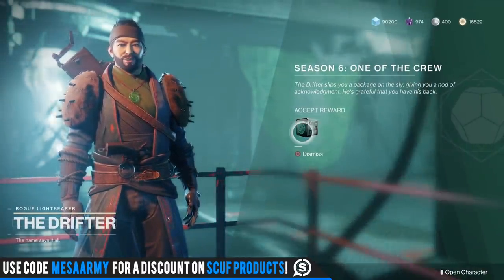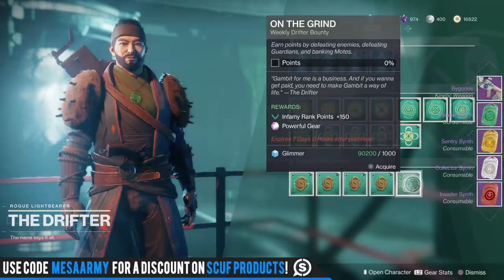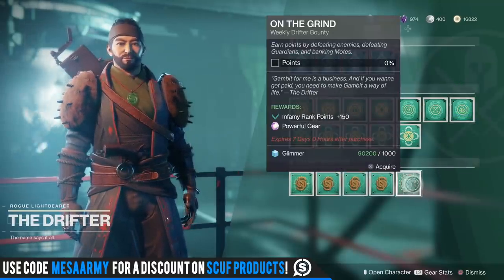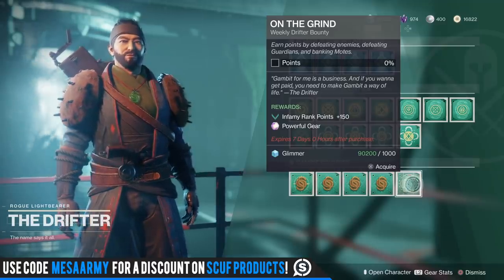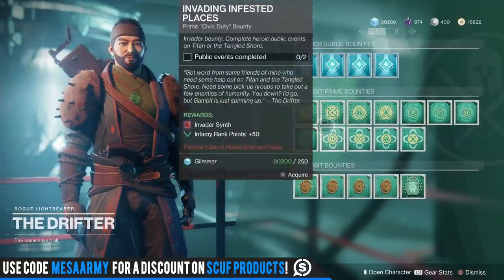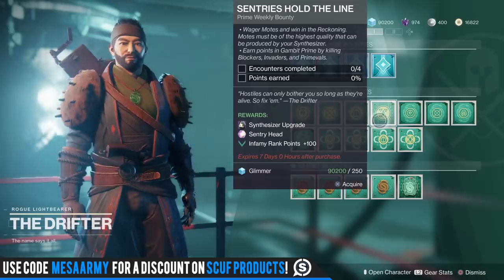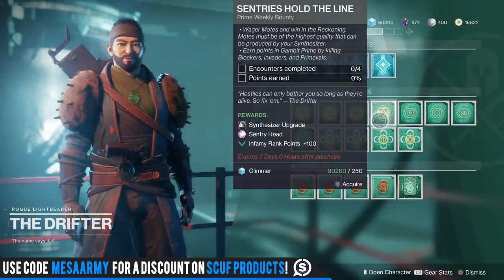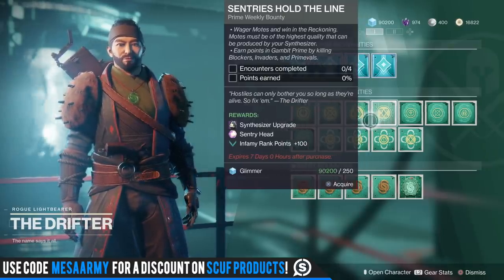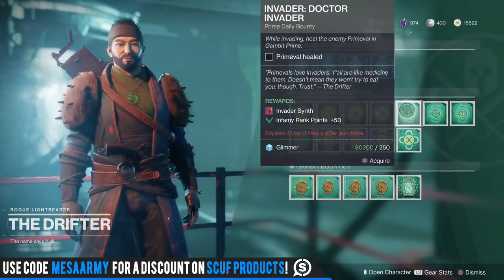Checking in with the Drifter — he's got a weekly reward for me because I chose not to be a snitch. He gave me a Bygones; I hope it's a good roll. For old school Gambit, here's the weekly bounty you want to grab. You might want to get it to 80-90% completed and then finish it after Season 7 starts to get a powerful drop right away. Similarly, these Reckoning bounties — do all four encounters and get to about 80-90% of the points, then turn them in after Season of Opulence to get that powerful drop higher than 700 power.